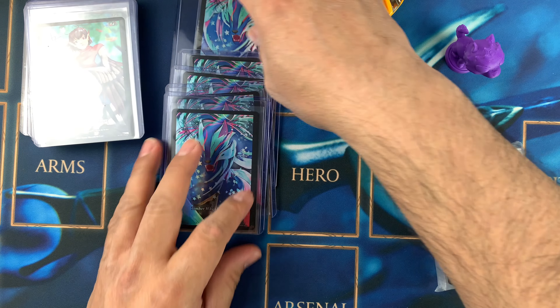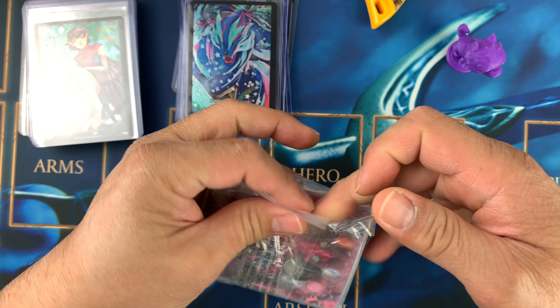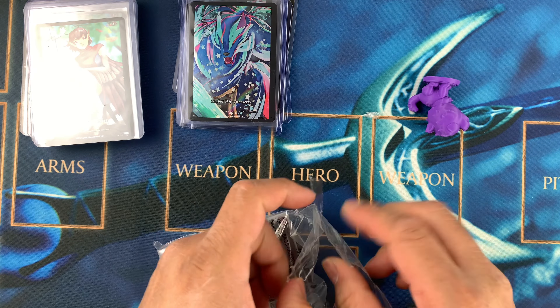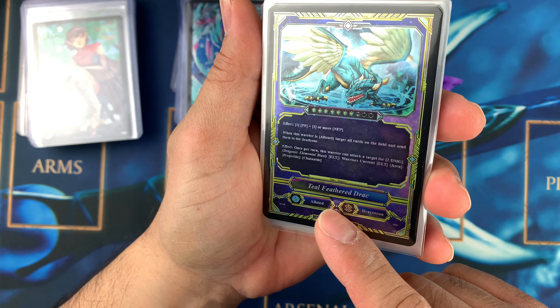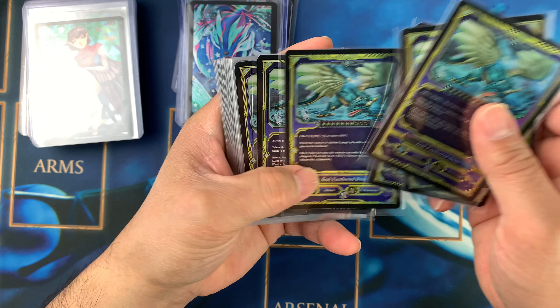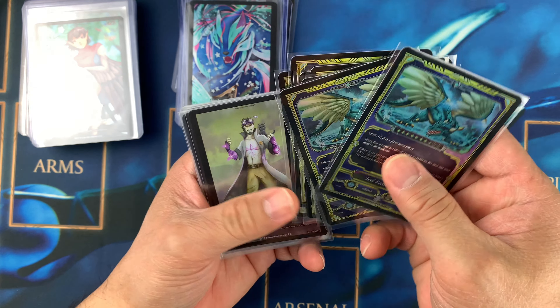I think we still have time — let me show you these cards. Look at that, we have Teal Feathered Drack — this is a Draconian card, and it's foil! We have one, two, three, four, five, six, seven, eight — eight Draconian foils!